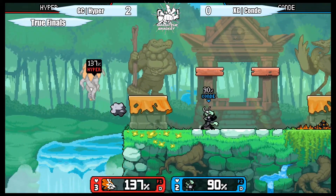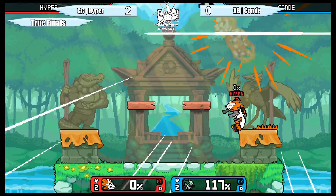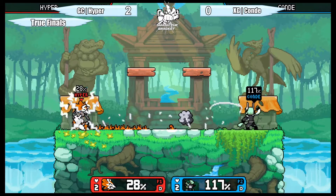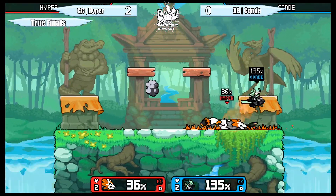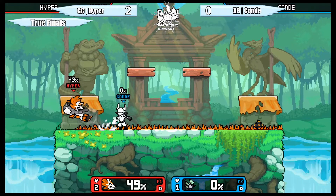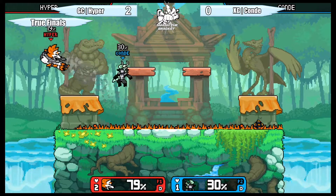Conde finally managed to close the stock difference but there's still a huge percentage gap. That kill he just got might give him momentum, but it was definitely stopped right there. Potentially on his last stock of the tournament — getting pushed off stage by Hyper, but he manages to get stage control again. Punishing with neutral B is a fantastic idea because it can cover all the motions of the up special.